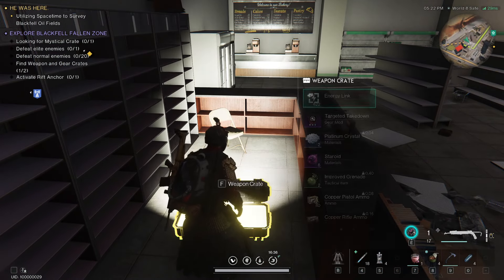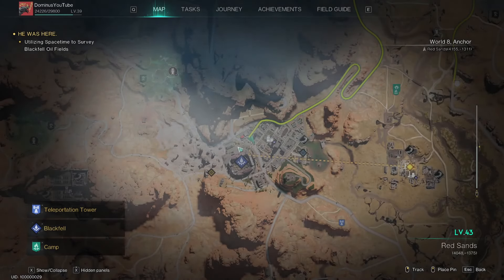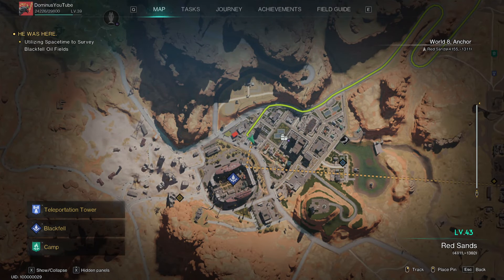Hey guys, DominionZero with another One's Human Guide. Today I want to show you how to explore the Blackfell Fallen Zone, where to look for the mystical weapon, hero crates, where the lead enemies are, and we will check if there are any other collectibles we can find. I hope this video will be helpful and let's get into it.